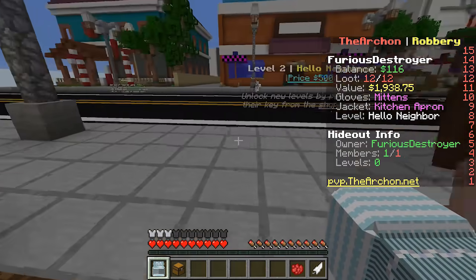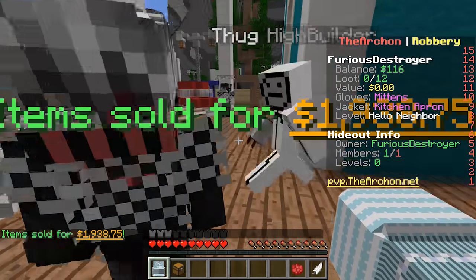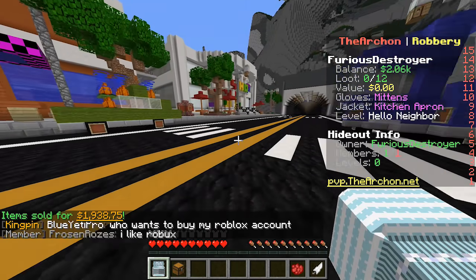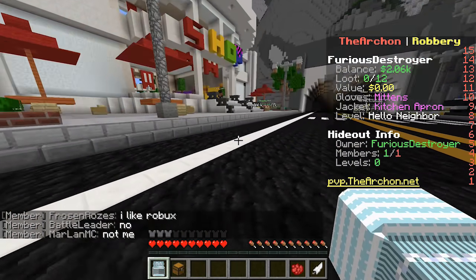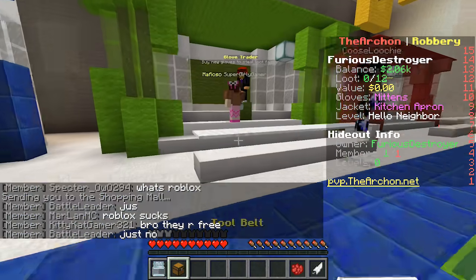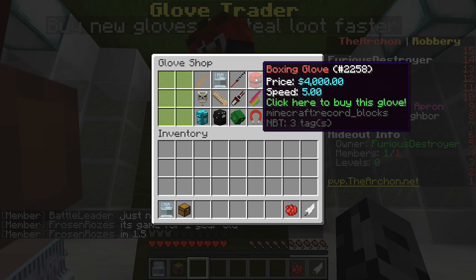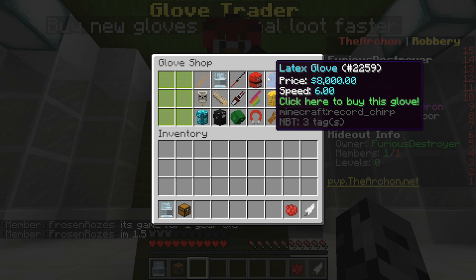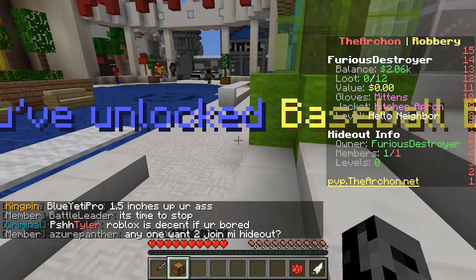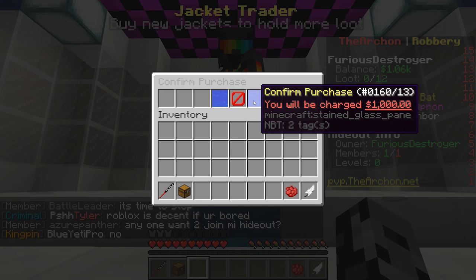I have all the items - I'm up to 962 dollars. I'm going to buy a new jacket and maybe a new glove. I have 2000. The baseball bat is a thousand. I have over a thousand - I'm gonna buy the baseball bat. After that it's four thousand for the boxing glove. I'm gonna get the baseball bat and then go straight for the latex glove. Now I've got the baseball bat - speed is four on this one.